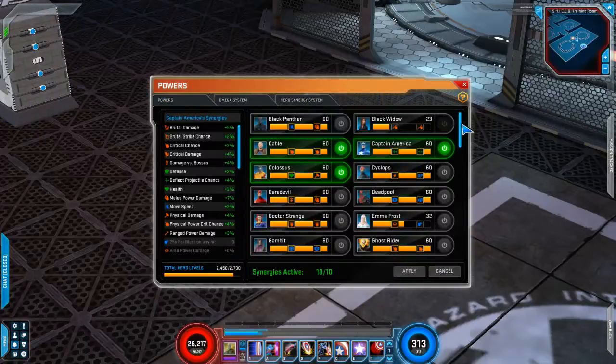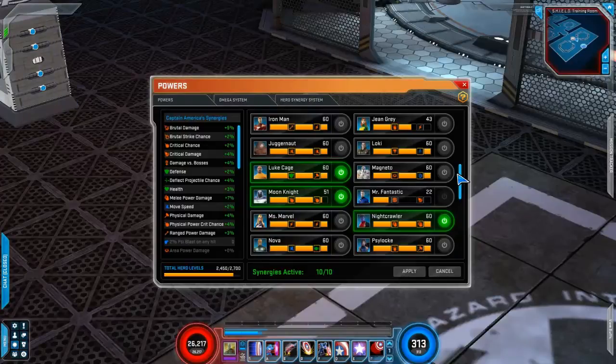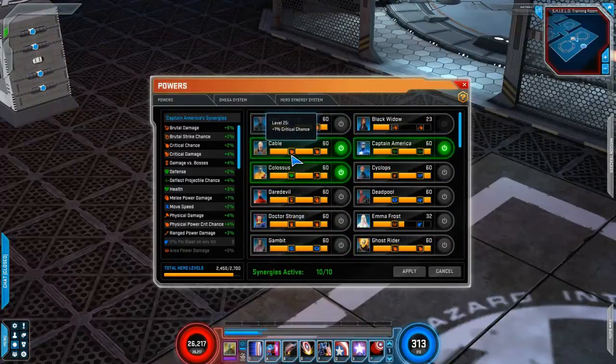The Hero Synergy system is pretty simple. I've got Cable for the crit, Captain America for projectile deflection chance, Colossus for physical damage and health, Hawkeye for crit damage rating, Luke Cage for defense and physical damage, Moon Knight for physical crit, Nightcrawler for melee damage, Squirrel Girl for boss damage, Winter Soldier for ranged and melee damage, and Wolverine for brute strike chance and brute strike damage. I'd love to see Cable switched to 2% crit chance and 5% crit damage instead.